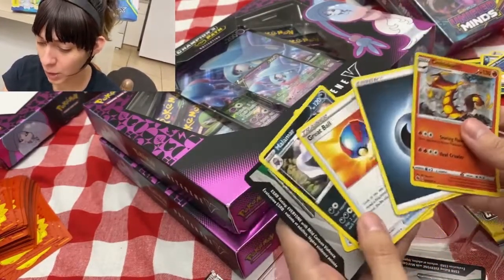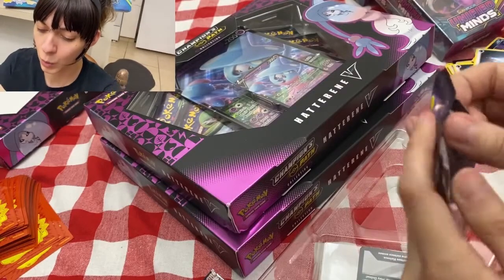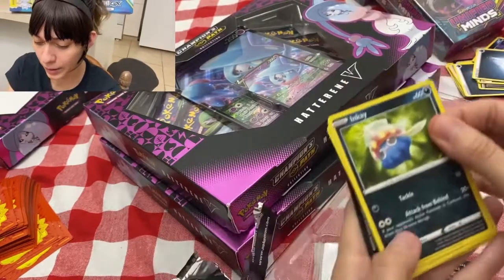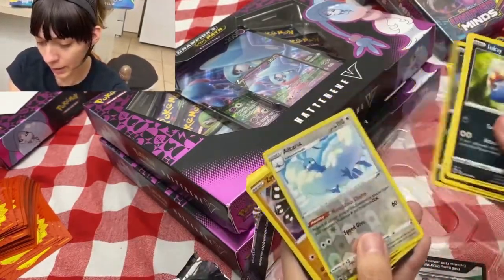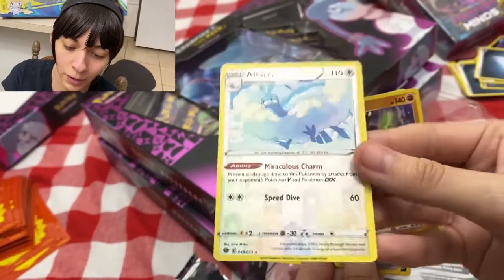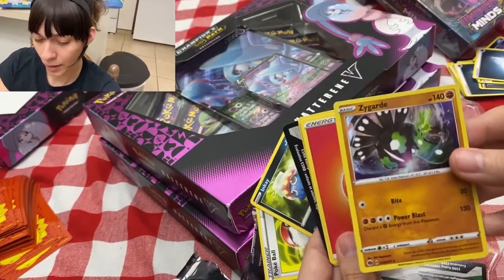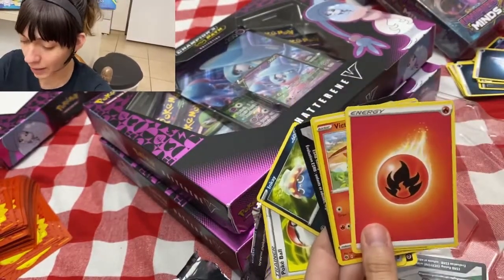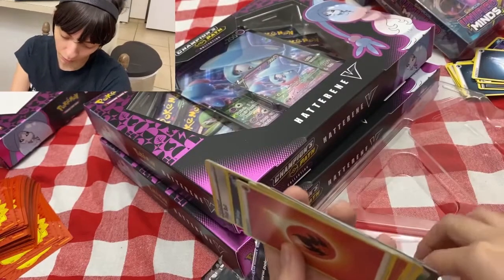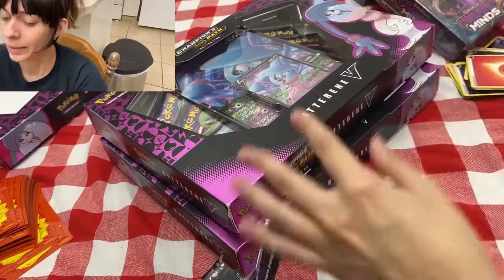Nothing else significant. Next pack — the cat widow, okay, and we got Altaria — a nice holographic. I'm gonna put that in the sleeve, and Zygarde as well — look at that, nice Zygarde. I got a lot of Zygarde actually. Pokémon Center Lady. And we got our codes as always. Putting these aside.